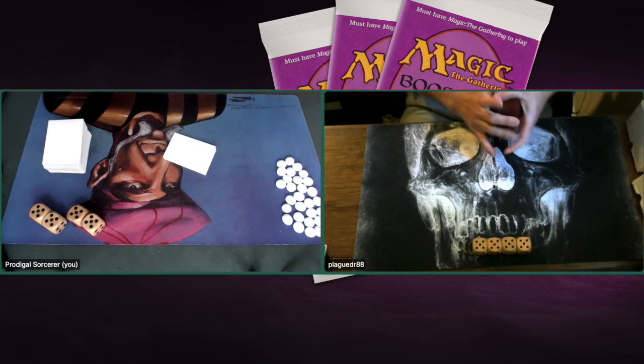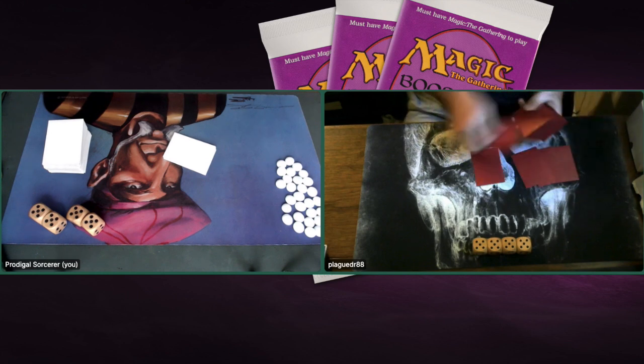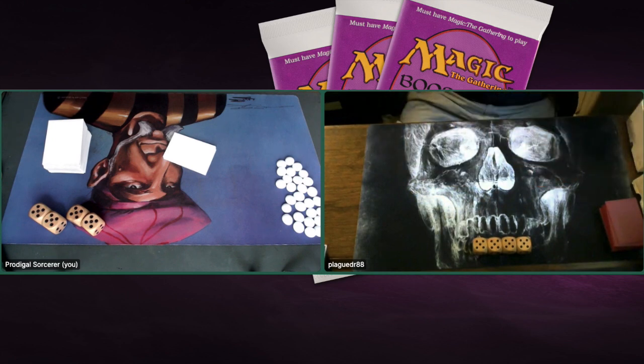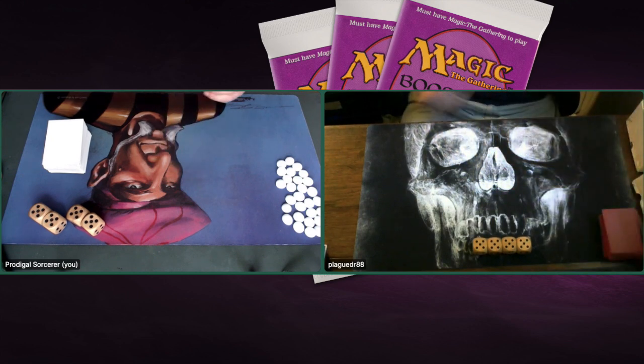We've decided to do Gentleman's Mulligans — if you have no lands or only lands you can take a free mulligan. I think he had a one-lander, so this is just a regular mulligan. We are playing with Mana Burn, playing with old school rules with Mana Burn. Plague Doctor is taking a new hand and keeping it, putting one on the bottom. I'm expecting him to have a turn one play. First, I get to start with a Mishra's Factory, passing turn.